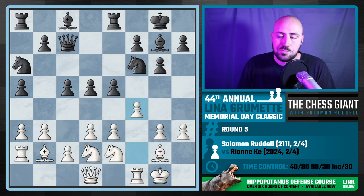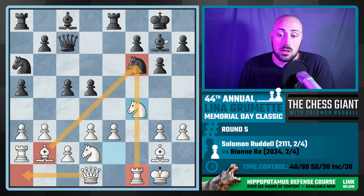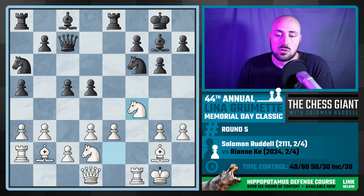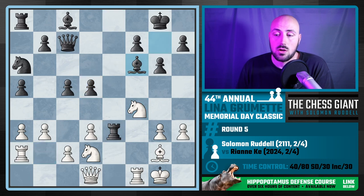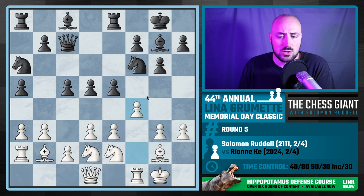I play f4. Notice black could take on f4, but then I take back with the knight — this bishop is super active, the rook is active, and the queen could double up too, so that's dangerous. And if black just takes the pawn, I take the knight — the defender of d5 — capturing there while attacking the queen, bishop, and rook. White should be feeling pretty good.